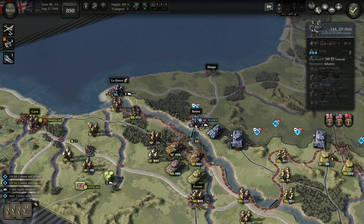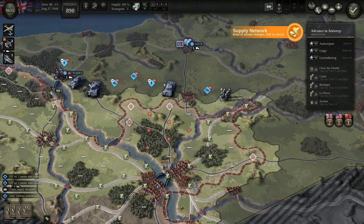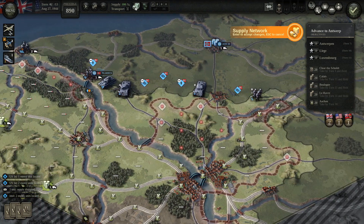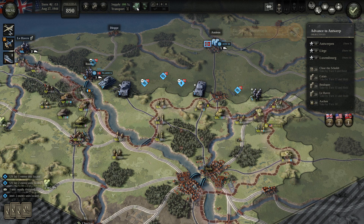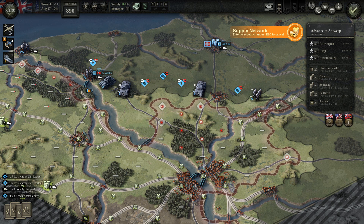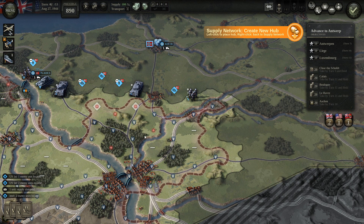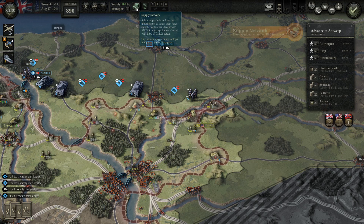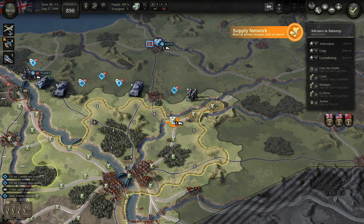This bridge is blocking my advance. Let me check supply — supply is good, and for the US it's solid. I could maybe improve things from Paris. I'll place trucks so that in this area I am very well supplied. This hex is defended — yes — so we'll deploy two trucks here.